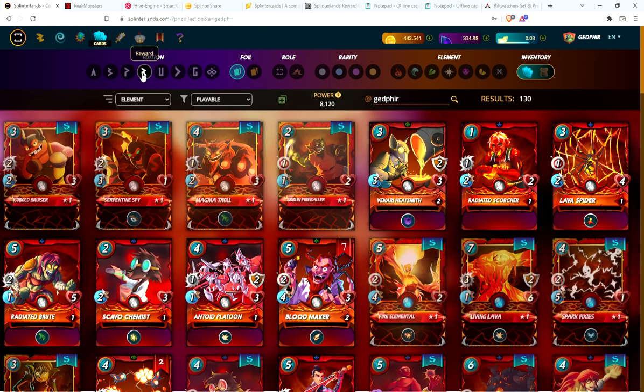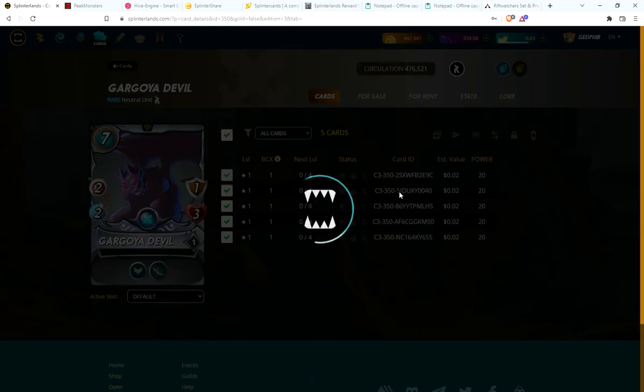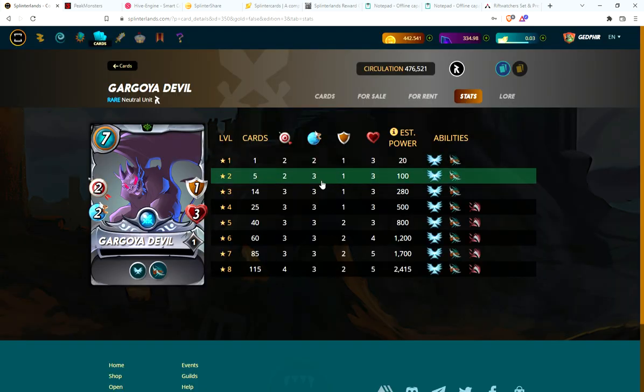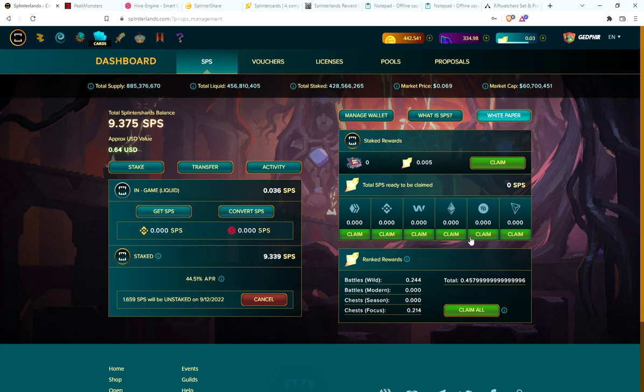I want to check real quick for reward cards — Gargoyah Devil. Yep, we have enough to combine to level two. Trying to think what he gets at level two — is it one more health, one more speed? Okay, so that helps. And do I have enough SPS? Nope, not even close.